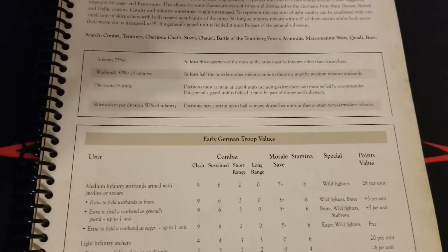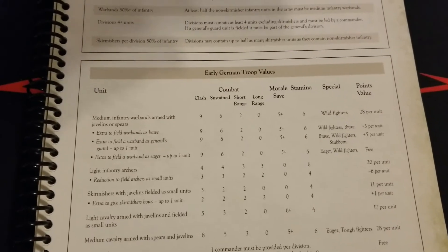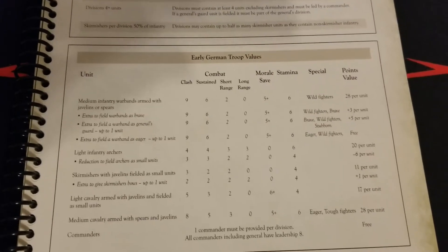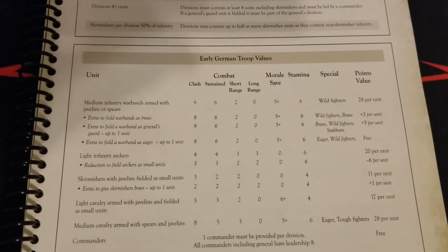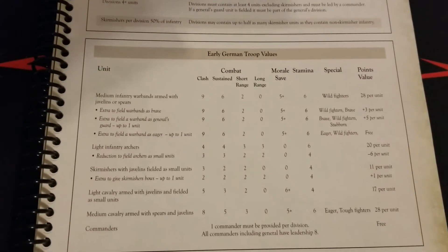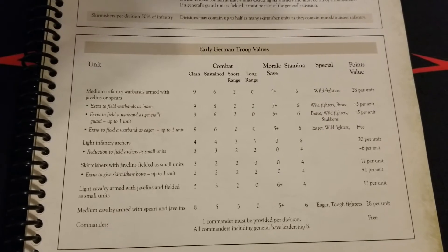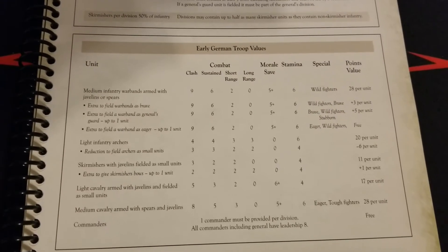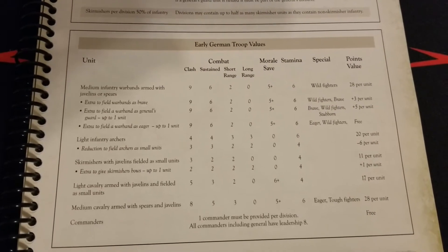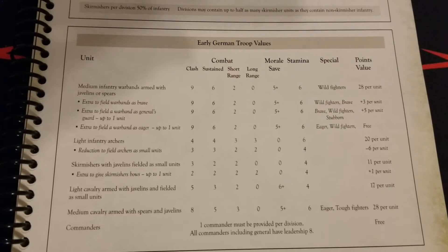At least 50% of the list is going to be warbands, so it's pretty easy — just take lots and lots of these. It's pretty nasty and you're throwing a ton of dice, but you're not going to be as durable as heavy infantry type units. You definitely need to do a lot of damage and do it quickly, because your sustained value drastically drops off over time. That stamina of six isn't going to last forever, and a morale save of five-up isn't going to help much against heavy infantry either.